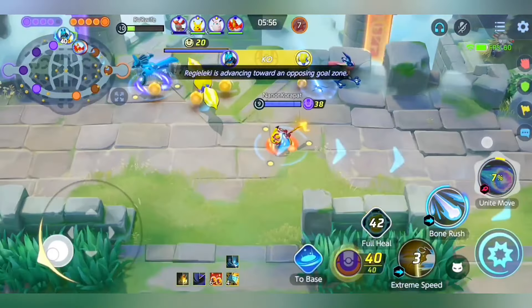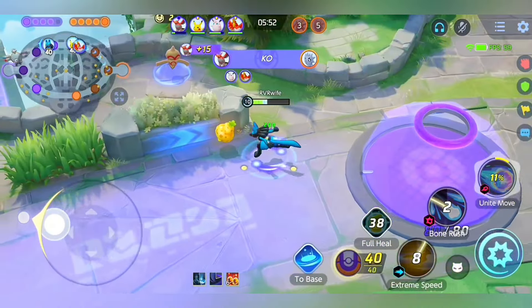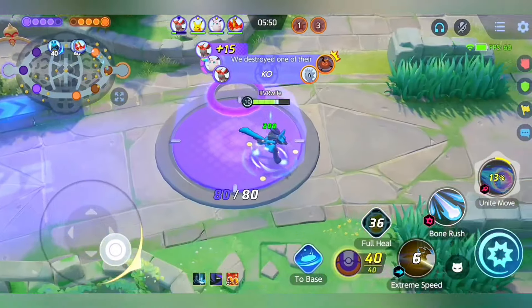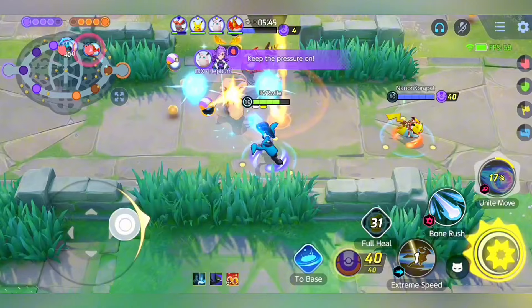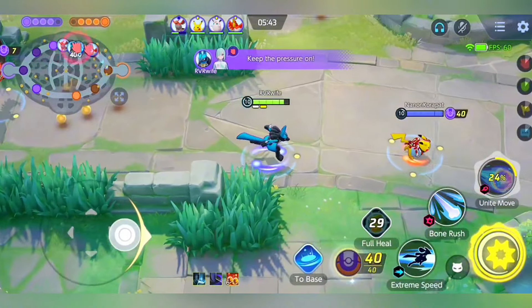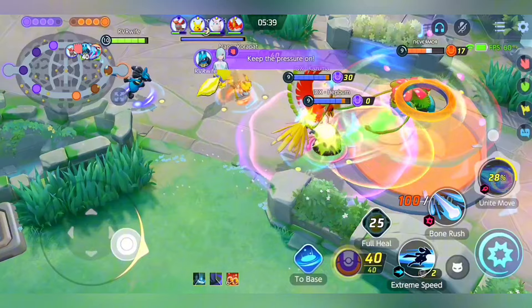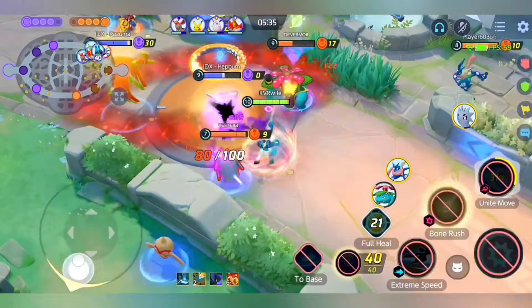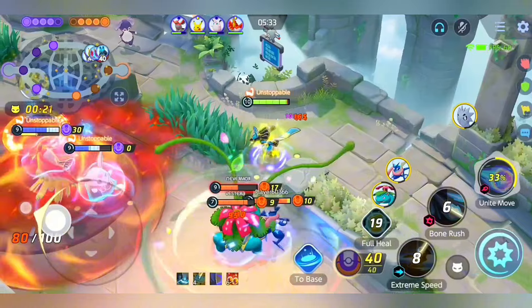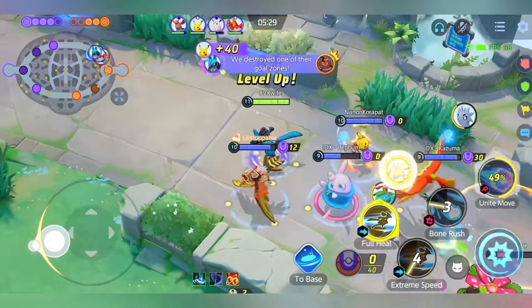Take note that when you use your Unite Move, it refreshes your Extreme Speed aura on the opponent. So remember: if there is an enemy who doesn't have a blue aura, or you used Extreme Speed on that opponent and there's no blue aura remaining, you can use your Unite Move to refresh and gain the blue aura back, allowing you to reset Extreme Speed again.